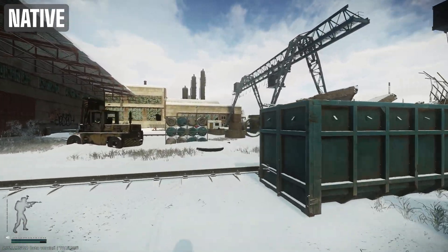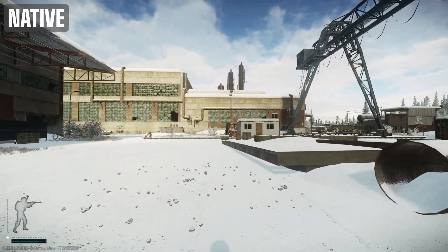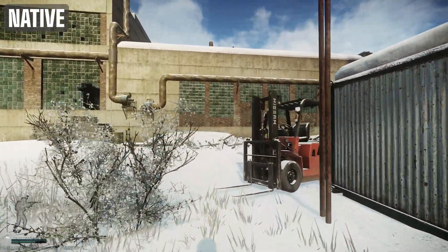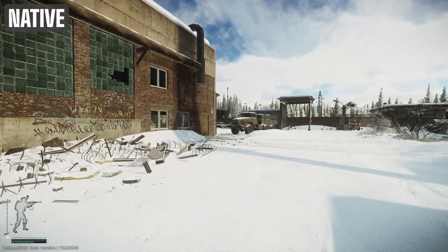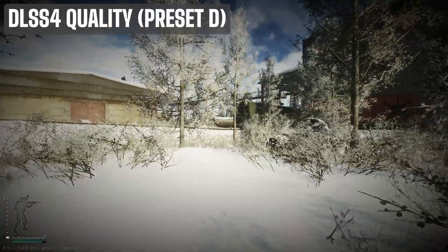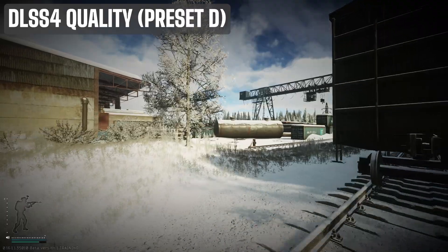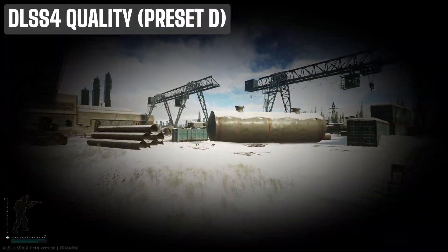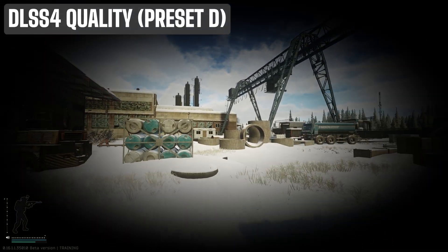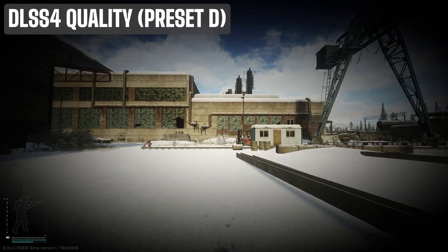Before the DLSS override was released for Tarkov, I always thought that native resolution with TAA High was the best for visual quality. DLSS was mainly a tool to boost performance, with only a minor trade-off in visuals. Even DLSS2 impressed me back in the day, but with the new override using DLSS4 preset K, Nvidia has truly given Tarkov players a gift. The visual quality with preset K is so remarkable that it actually looks better than native resolution — the image is cleaner and sharper even in performance mode.